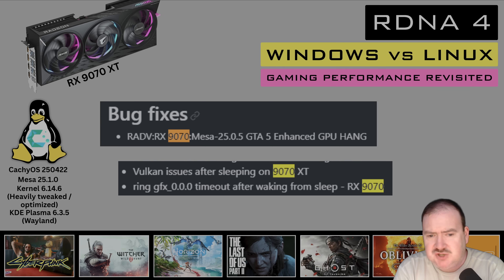To sum things up: some games are roughly on par — Oblivion and The Last of Us were pretty much in the same ballpark as Windows. Other games show a significant deficit for Linux. Counter-Strike always has a deficit regardless of GPU generation. Significant issues in Ghost of Tsushima and Horizon Forbidden West were greatly improved by frame generation. If you're committed to Linux and want these GPUs, you're hoping that in the next 6 to 12 months there'll be significant improvements to the RDNA 4 driver quality.